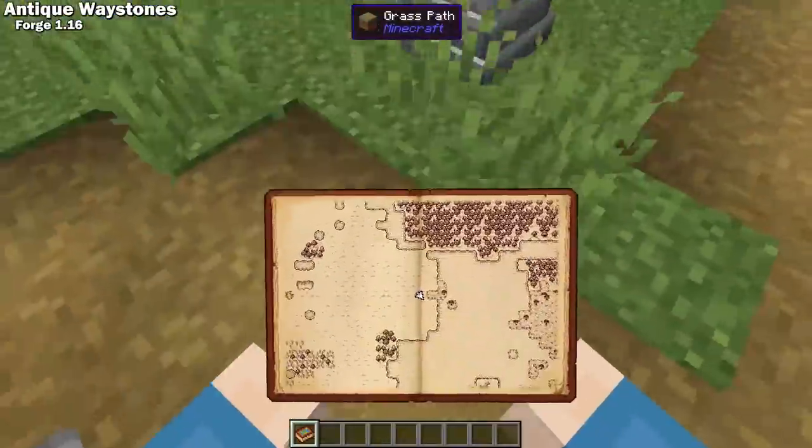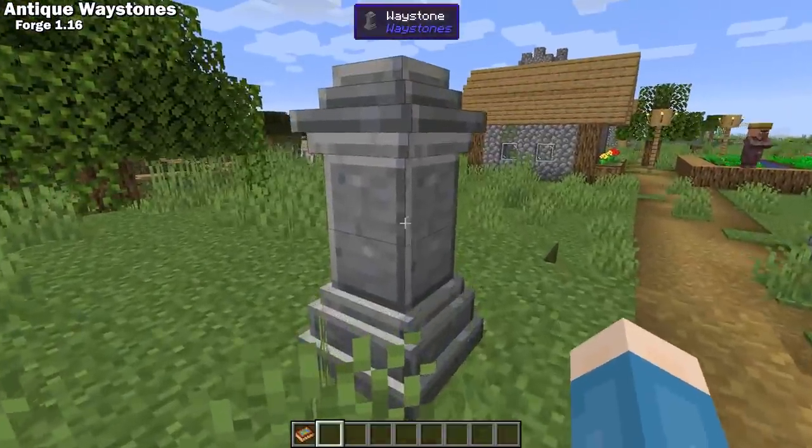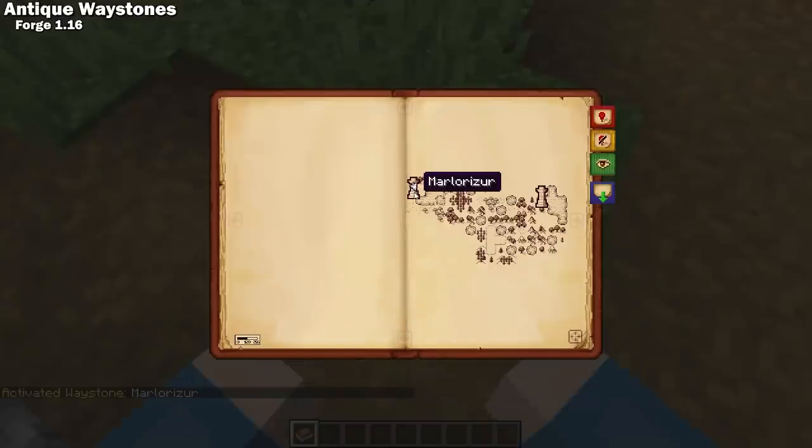Antique Waystones is a Forge 1.16 mod that simply automates placing markers on your Antique Atlas whenever you find a waystone. I know personally I forget to place markers all the time, and any automation is greatly appreciated.